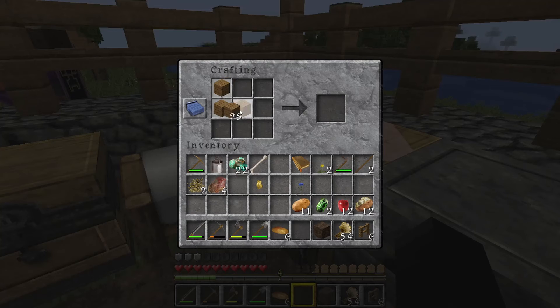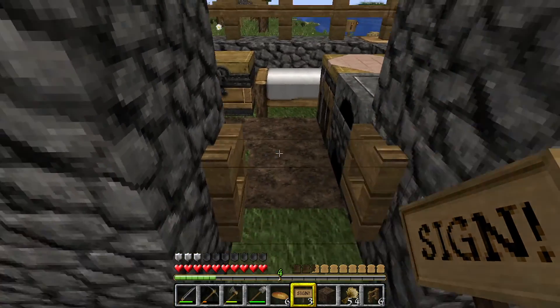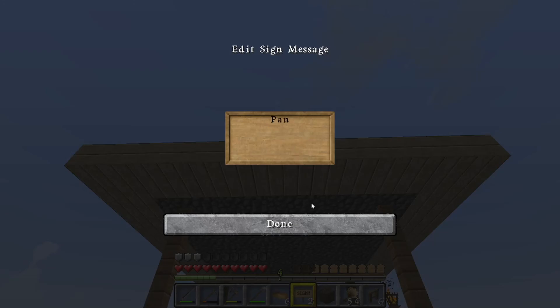I should go to bed now. It'd be nice if I had more buckets. I like how this texture pack does the signs. Pandas — I'll call it Panda and the Cow.